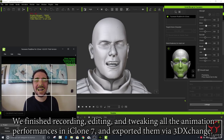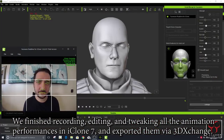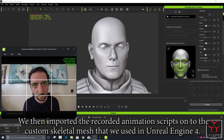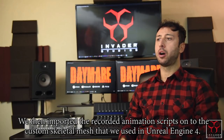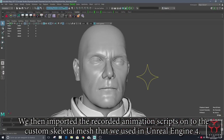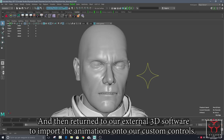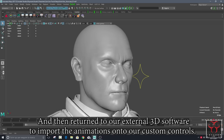We finished recording, editing and tweaking all the animation performances in iClone 7, and exported them via 3D Exchange in FBX format. We then imported the recorded animation data onto the custom skeletal meshes that we used in Unreal Engine 4, and then returned to our external 3D software to import the animations onto our custom controls.